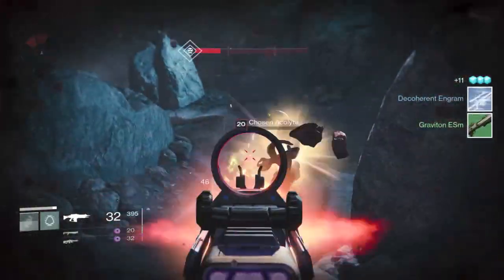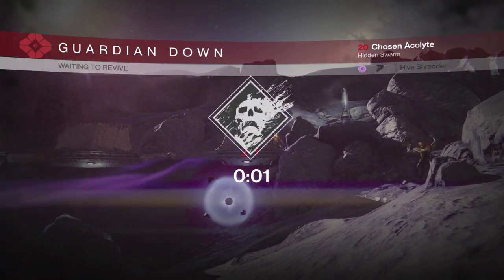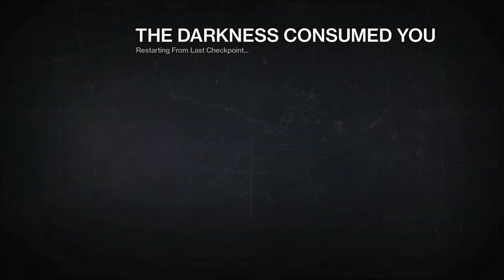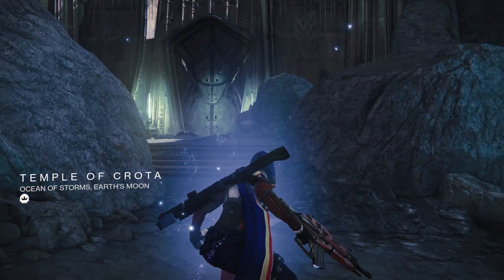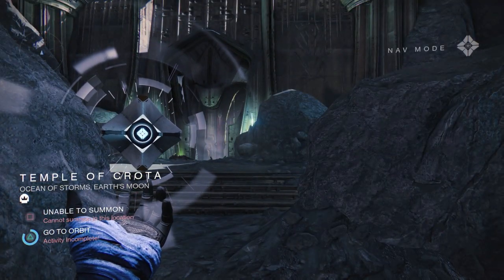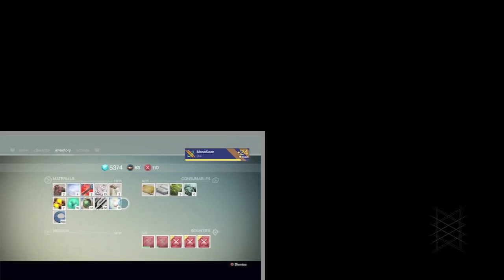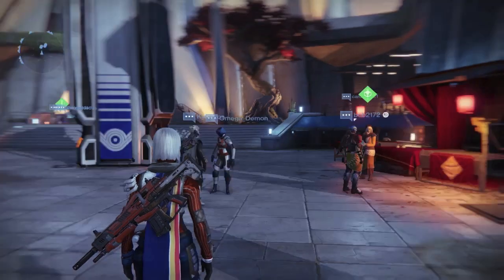Make sure you die somewhere over here and you'll respawn right at the top to start all over. You can do this for as long as you want. I have a short attention span so I just try to maximize what I can. I did this about 10 times — now that you can spawn right at the beginning of the Shrine of Oryx, the whole run took about 20 to 25 minutes. Let's go to the tower and combine it with bounties and leveling up the Cryptarch.